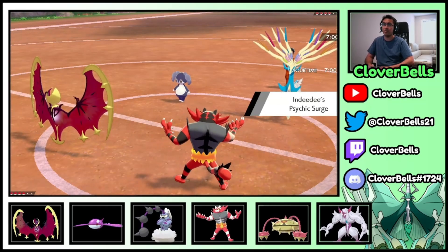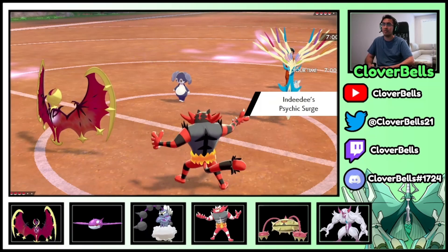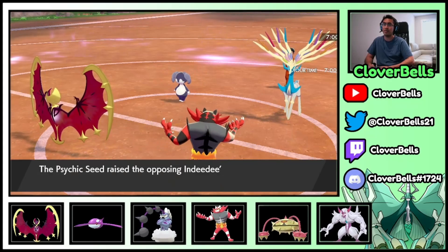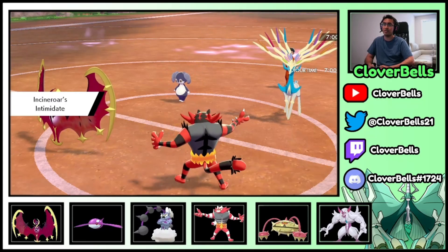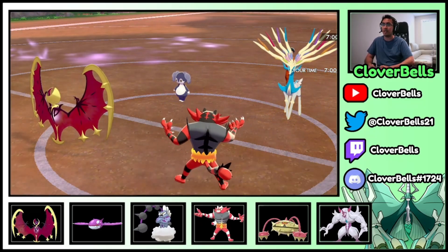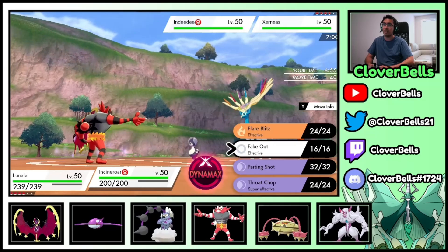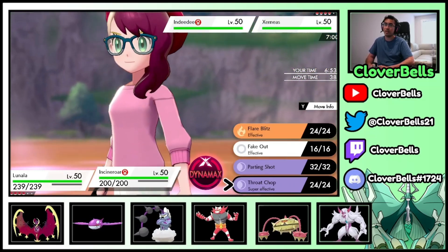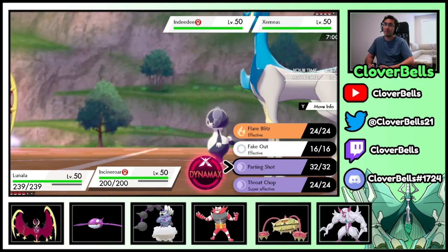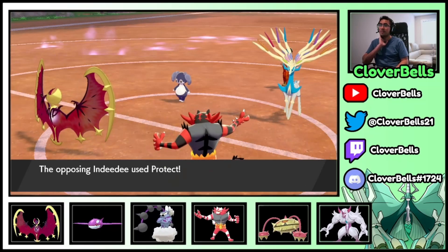If we set up Trick Room we're okay. It could obviously Geomancy and break my Shadow Shield. There's the Indeedee stuff. Xerneas-Indeedee. I cannot Fake Out — that's okay. I can Parting Shot, and I'm going to Trick Room here and try to Parting Shot. Or I can Throat Chop then Parting Shot next turn. I'll try the Parting Shot now. Indeedee protects — well, that's even better. There's the Geomancy.